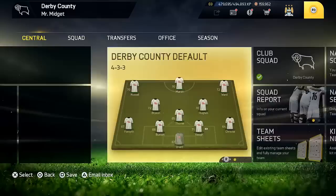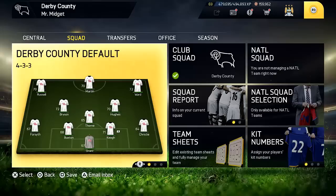There are a few new features I want to show you. Here are our first team sheets. Jay did basically the same thing and I like how he did it, so I'm going to do it like him. Our first team has Johnny Russell, Chris Martin, Jamie Ward, Craig Bryson, Will Hughes, and George Thorne as the midfielders and strikers. Craig Forsythe, Jake Buxton, Richard Keough, and Cyrus Christie as defenders, and Lee Grant as our keeper. That's our first team in a 4-3-3.